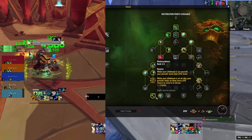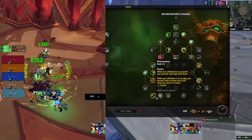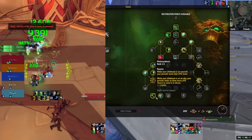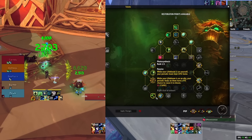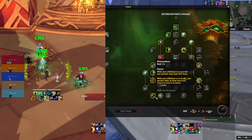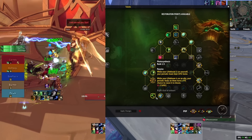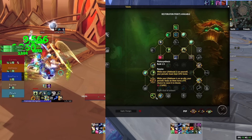You always want to put efflorescence under as many people as you can. If we have three melee including the tank, I'll put it under melee. If we have three ranged, I'll try my best to put it under ranged. If people aren't standing under efflorescence, I'll just ask them to step into it — it'll really help out. I've never had anybody have a problem with that. Don't be afraid to speak up because it's the bread and butter of the build.